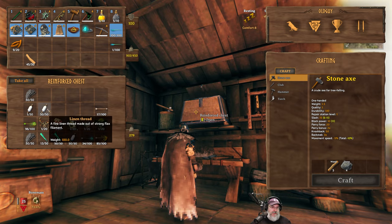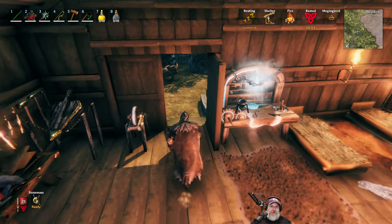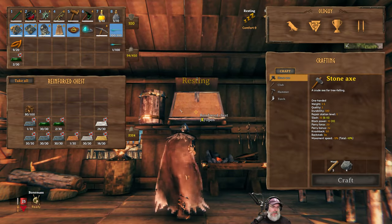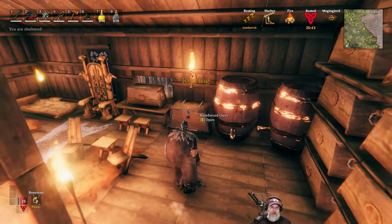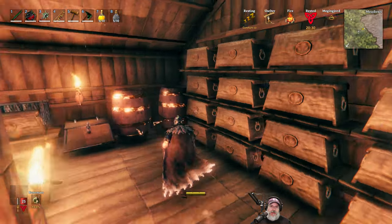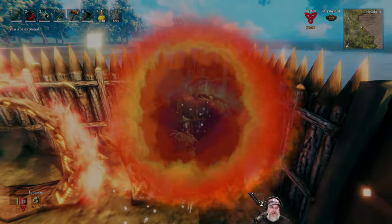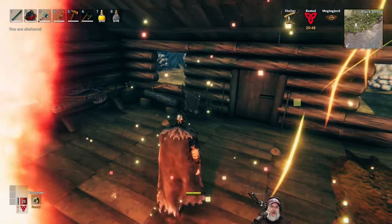We're still going to need to use that metal for building, so that doesn't mean we won't ever need more iron. We need to do food — we got to go fishing so we can make fish wraps. I want to make all the end-game foods together just for fun. My fishing pole is at the south base. We're going to throw a line in the water and get ourselves a bunch of fish so we can make fish wraps. We'll come back and make lox pie, fish wraps, and blood pudding.